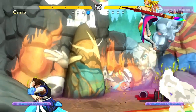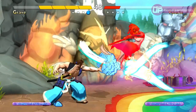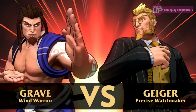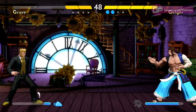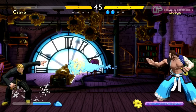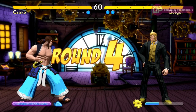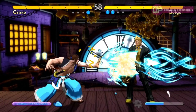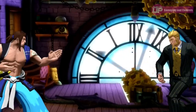Each character has a normal attack move assigned to the Y button and two special attacks, one on the X button and one on the A button. You can also change the way you perform a special attack. For example, I used Grave for most of my initial playtime and one of his special attacks is a projectile move of a small thundercloud, performed by pressing X. You can speed up or slow down the progression of the thundercloud by holding back or forward along with X, or hold X down for a larger but slower, shorter-ranged cloud.